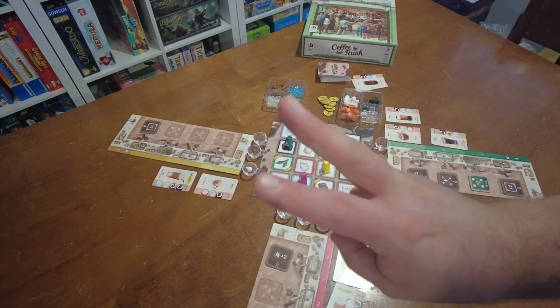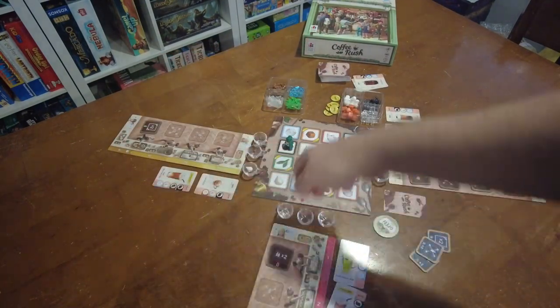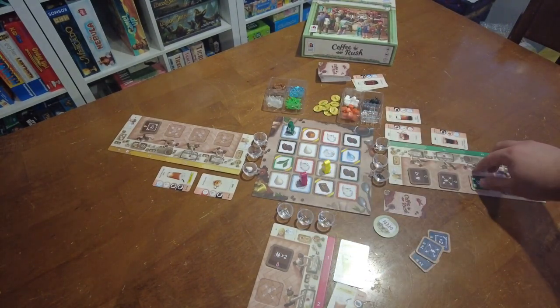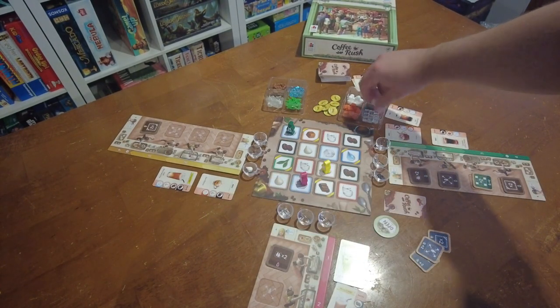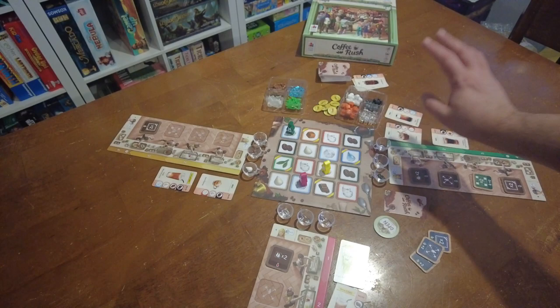Then you move. You can move up to three spaces during a turn, and if you have some of these Rush Tokens you can move additional spaces, one per Rush Token. I'm going to move here — I did just purchase the double corner, so I get two resources on the corner. I'll select two water from the supply and set them aside for now.